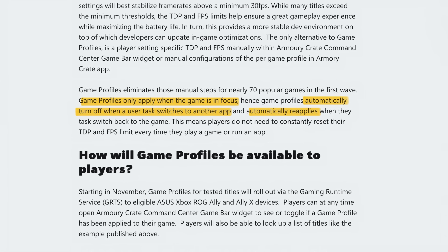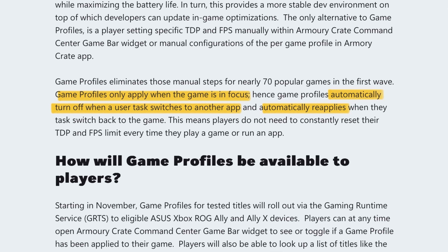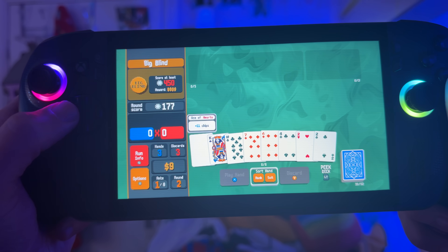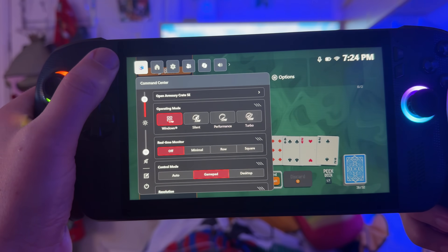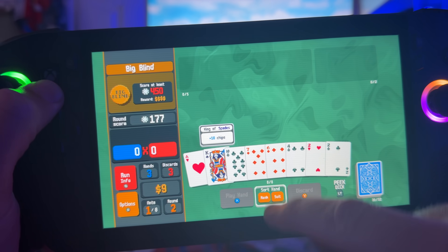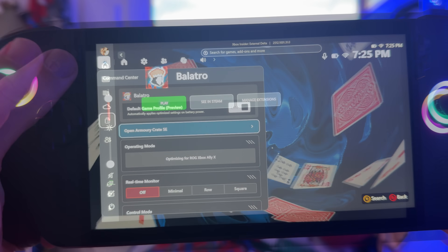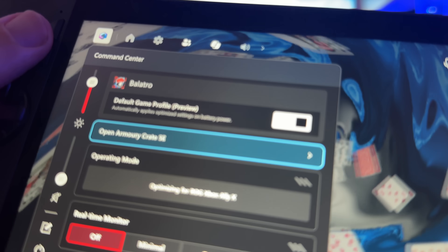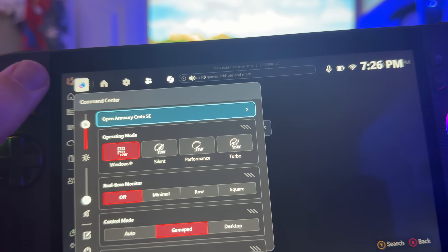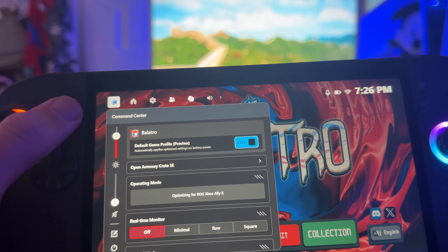At eight is the fact that game profiles automatically turn on when a game is in focus, then auto-turn off when we switch to another app, then auto-turn back on when we switch back to the game. Let's test this out — in Balatro after waking the Xbox Ally X, the default game profile wasn't showing in Command Center, which must be a glitch. Closing and reopening the game brings it back. Switching into the Xbox app, the default game profile is gone; switching back into the game, it's reapplied — which is ace.